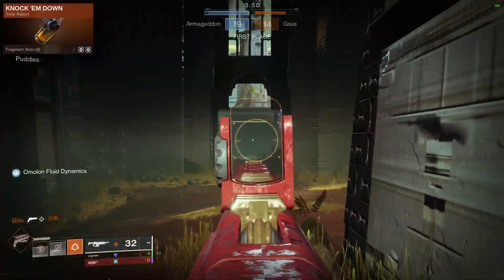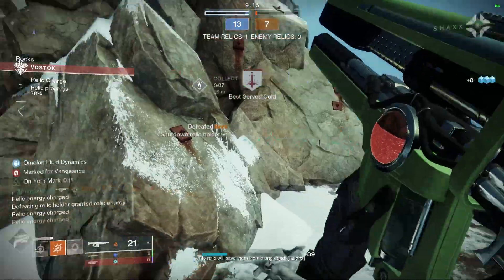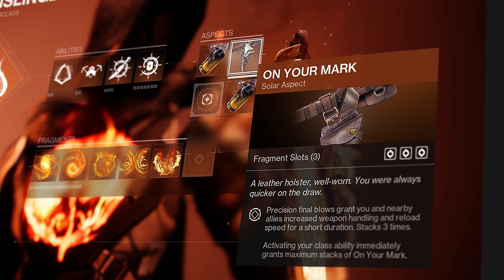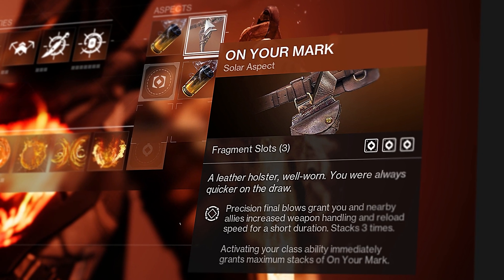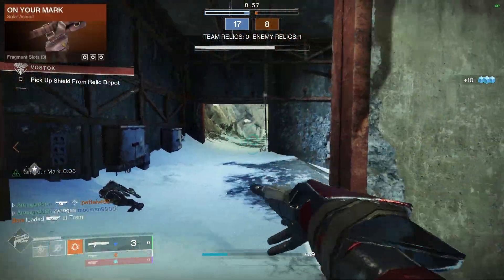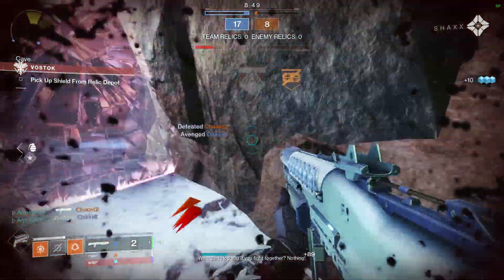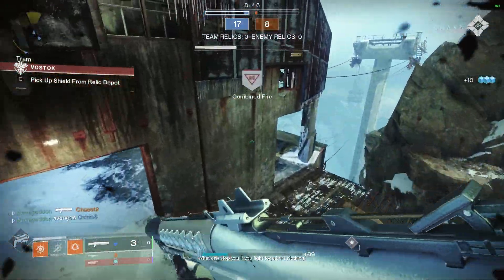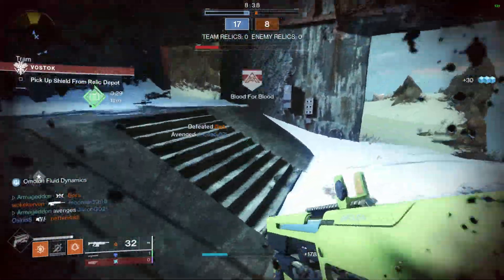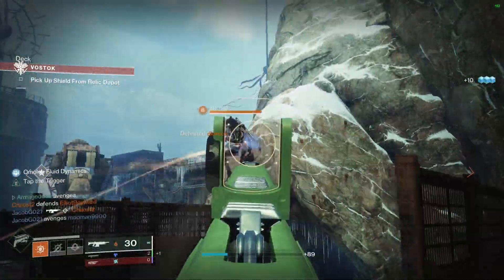What's great about Knock Em Down is that you will always get your knife back on a kill, as long as you pair it with a certain fragment I'll discuss later — meaning you literally have three different ways of getting your knife back: Gambler's Dodge, Knock Em Down while Radiant, or just regenerating it normally. On Your Mark grants you and nearby allies increased weapon handling and reload speed after precision final blows, stacking up to three times, but activating your class ability immediately grants maximum stacks. This aspect provides a huge handling and reload buff on all your weapons after you dodge. I cannot emphasize how incredible this aspect is — handling is often one of the biggest determinants of whether you win or lose a fight at higher PvP skill levels.